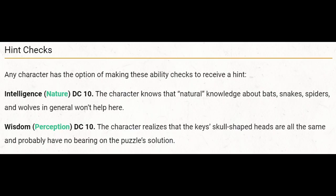Another hint check provided by Tasha's Cauldron is a Wisdom (Perception) DC 10 check. On a success, the characters realize that the keys' skull-shaped heads are all the same and probably have no bearing on the puzzle solution. This is just an easy check to steer players away from anything that's getting them off track.